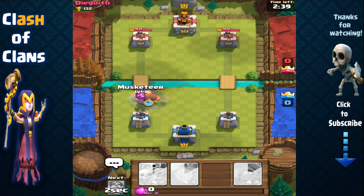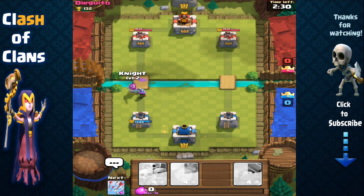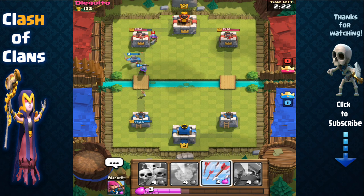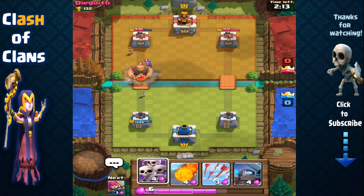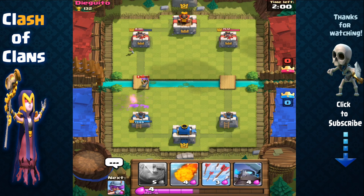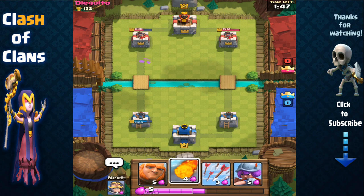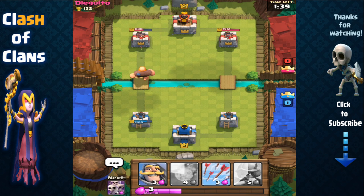Here in the second battle, I'm letting him send his troops first, then using a giant to distract his Pekka and knight, with my musketeer behind to take them both out. I send out my musketeer and Pekka going after his left tower. He sends a musketeer behind his tower — a smart strategy since towers have a lot of hit points and can tank. He then sends out his giant, so I send out a swarm of skeletons with archers behind to quickly remove it.